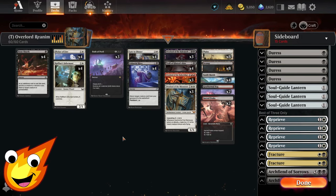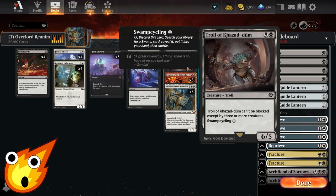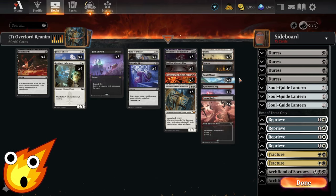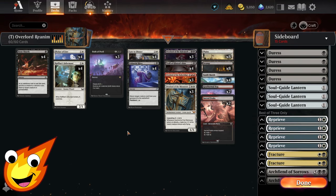The other non-overlord creature is Troll of Khazadum — a six-five for six mana that can't be blocked except by three or more creatures, great for closing games. Ideally you use it for its swamp cycling ability to pull out a specific swamp, and since it doesn't have to be a basic, you can fetch Sunlit Marsh or Geothermal Bog to fix your mana and stay ahead on land drops.